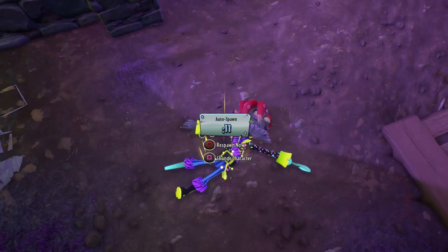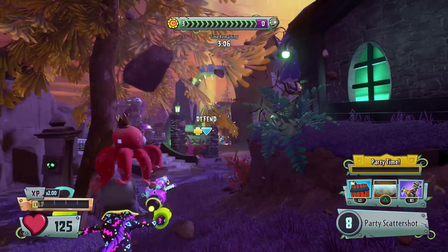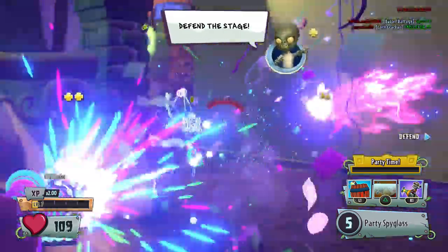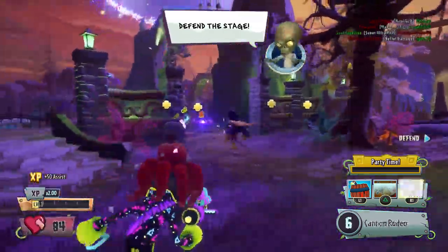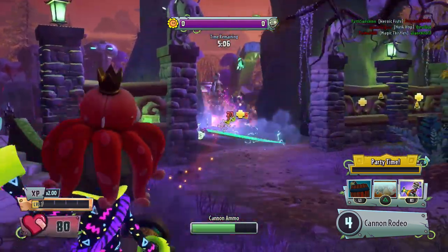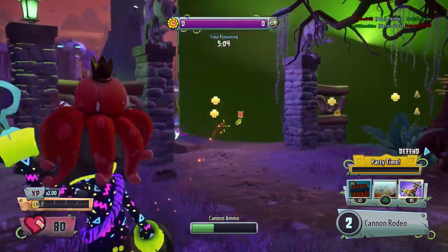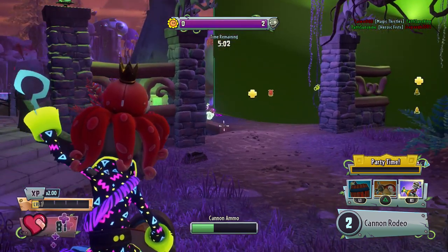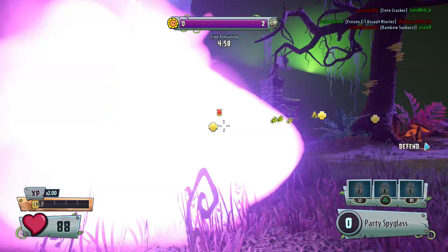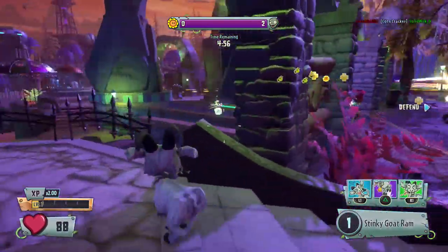Plants vs. Zombies Heroes' new Colossal Fossils update has released. I did do a spending spree on that. This visual glitch is really, really distracting. Is that Peashooter causing it? It's coming from his hand — or maybe that's a Rose. I can't see a gosh darn thing. This is so weird. It is his hat.